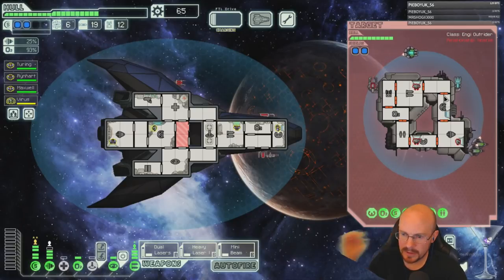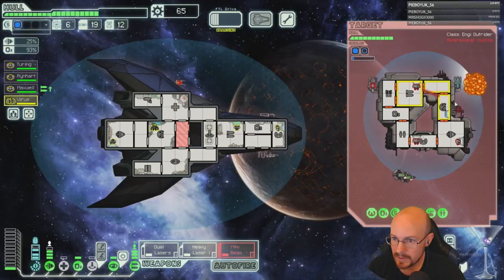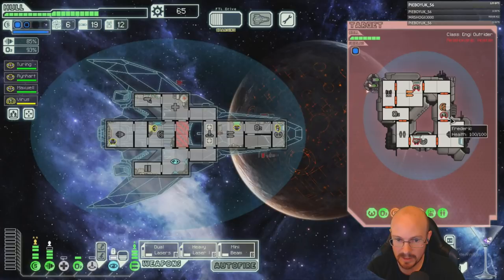Can we get a crew kill here? Oh crap — so many frickin' halberd beams. Cloak to give our shield a chance to come back up.